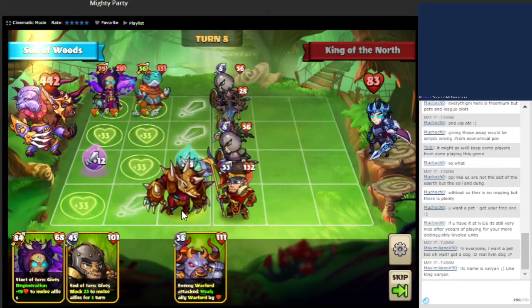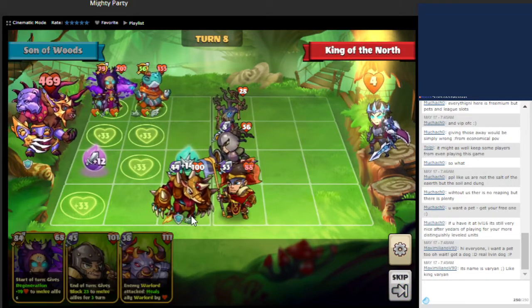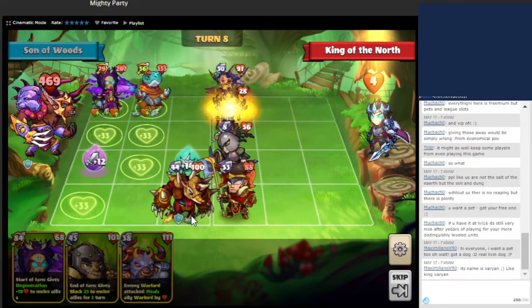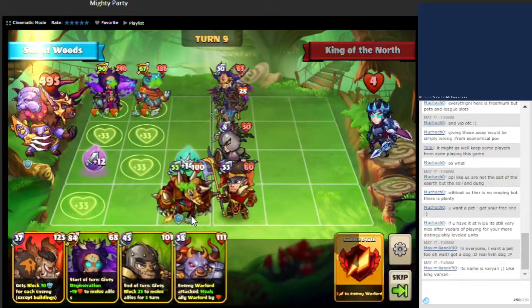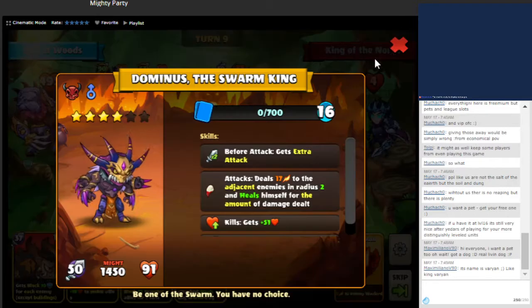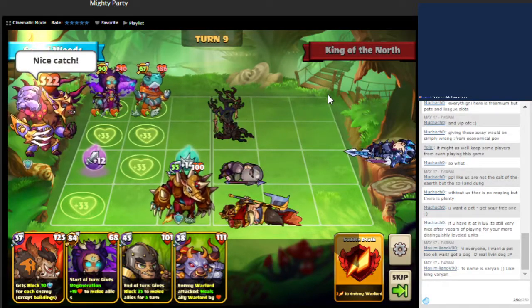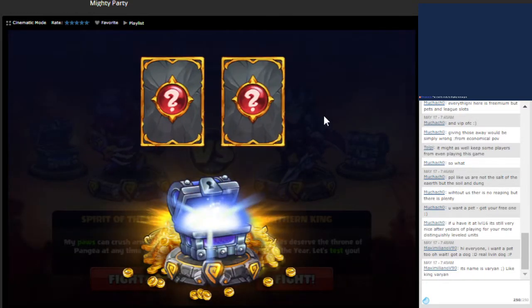We're going to put this unit here to allow for extra damage being dealt to their units whenever this unit gets attacked. It was just a regular silence — we are all set. We can just do the skip. Lethal over here, and then lethal over there. That was Son of Woods. Now we're doing King of the North.